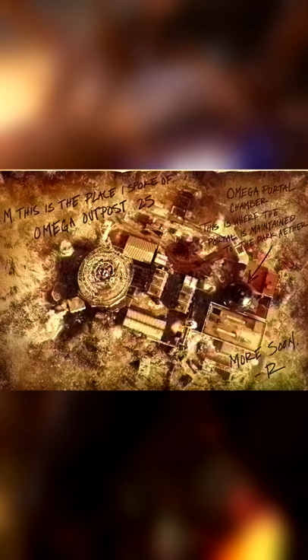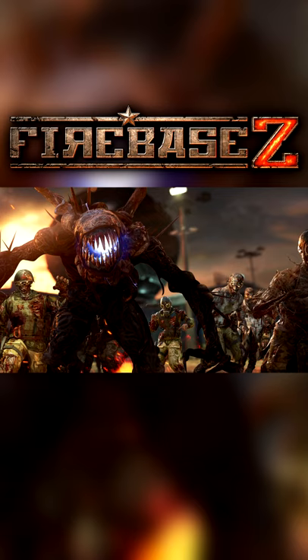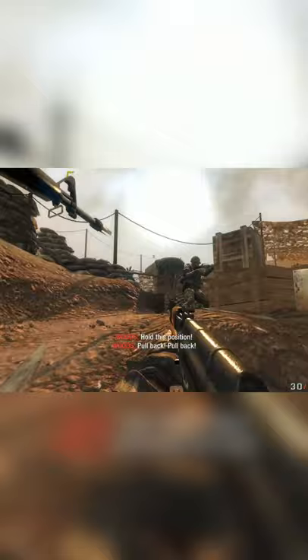First, we obviously have Firebase Z, set in an Omega facility near K-San in Vietnam, releasing on the 4th of February. The easter egg will revolve around rescuing Samantha Maxis, who has been captured. We visited this location in the SOG mission in Black Ops 1's campaign, so you can get an idea of how it may resemble.